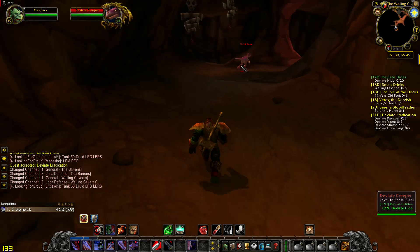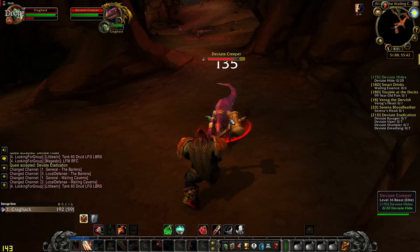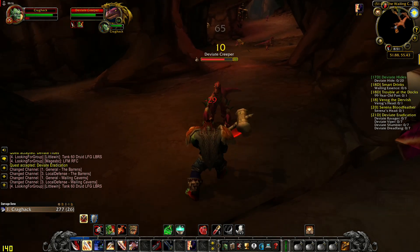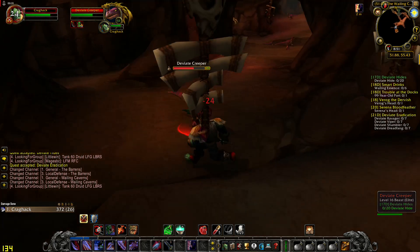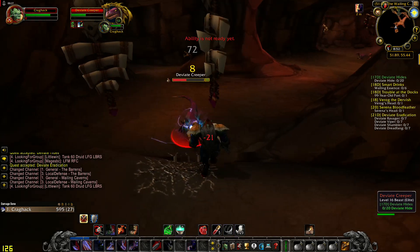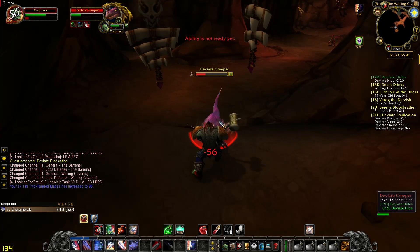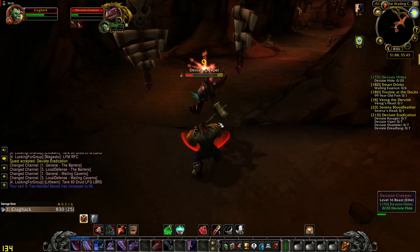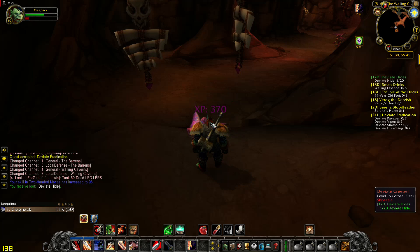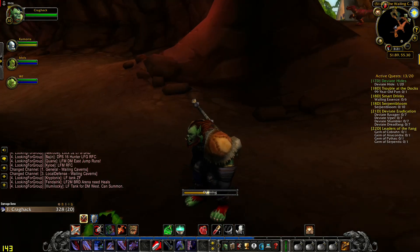For the Deviate Hides quest, you can attack these elites outside of the dungeon. I will try to take down this raptor — level 16 elite. You can kill these outside mobs with your group for the quest items. You can find Serpent Bloom even if you are not in the instance, as you can see.